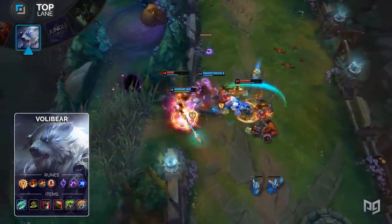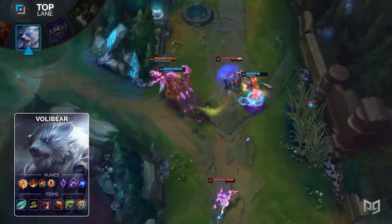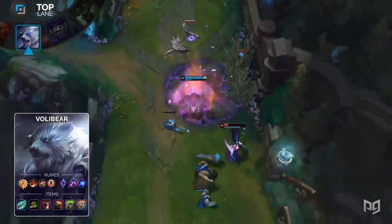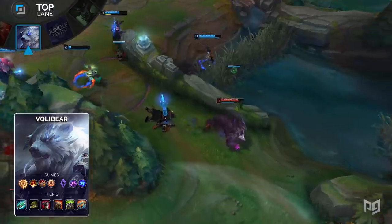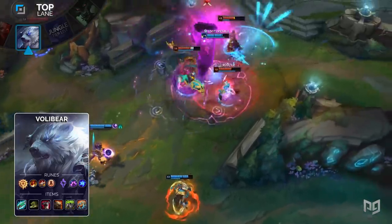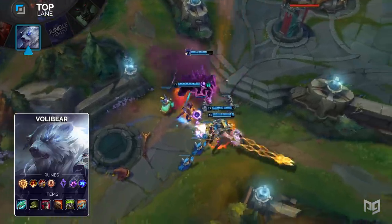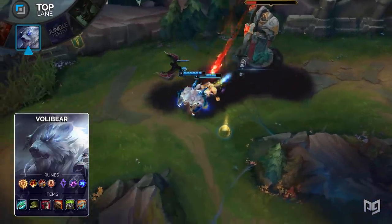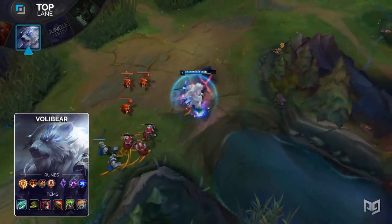You want a Hextech Gunblade, Ninja Tabi, Thornmail, Dead Man's Plate, Spirit Visage, and a Hextech Protobelt. The last item is actually a flex item. We've seen some Volibear players delve pretty deep into the AP Volibear zone with a Protobelt, but remember that Protobelt and Gunblade share a cooldown of 40 seconds, so if you want to have that Protobelt for closing the distance, you won't be able to use that Hextech Gunblade active either. So make your choice. You heal off of any damage you deal when you build a Hextech Gunblade — this includes Thornmail damage. Follow this up with Dead Man's Plate and Spirit Visage and you gain some tank stats, even more healing, and some well-needed mobility. Hextech Gunblade's active comes in handy as well, since it'll allow Volibear to slow an enemy to catch up to them.